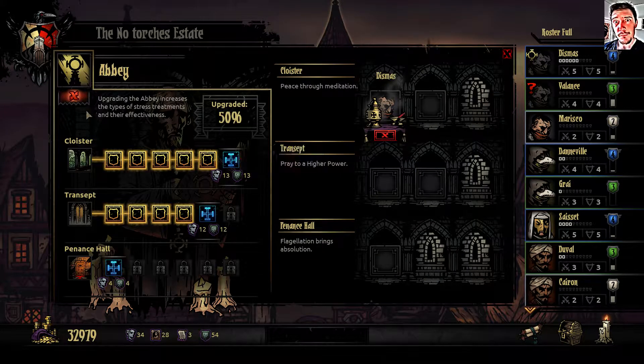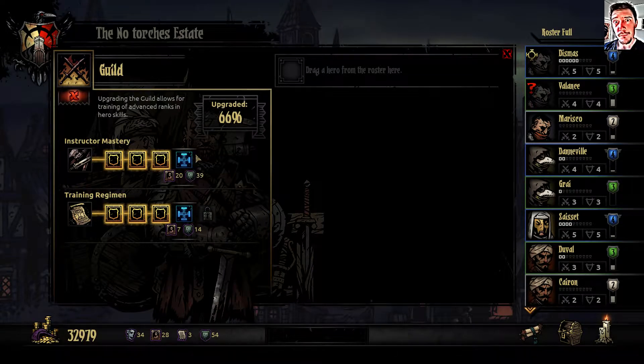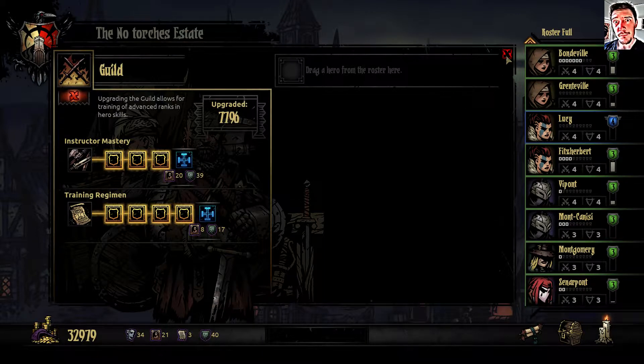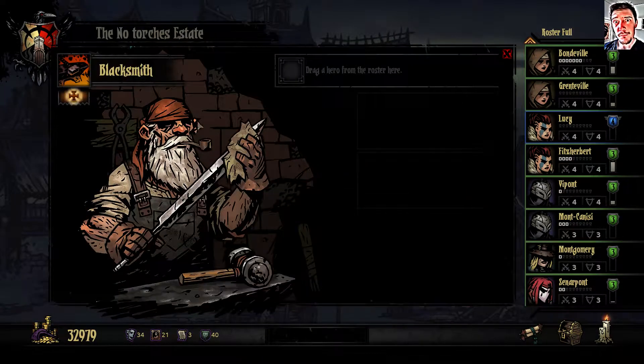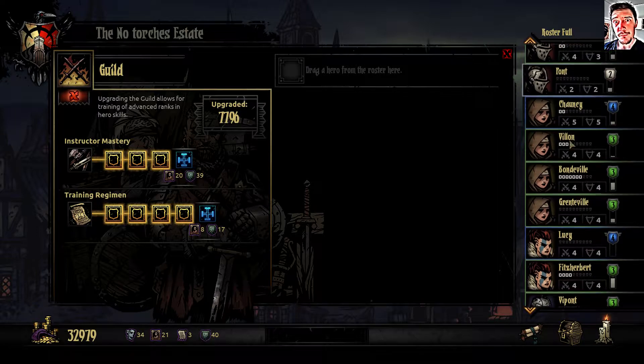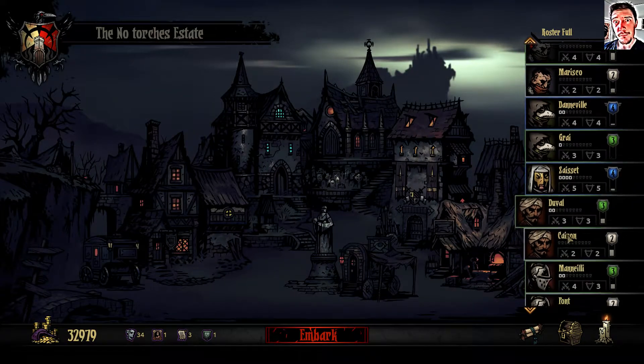Perhaps I should upgrade the cloister first but it's too late now. Let's check if there are any other upgrades I can do. I can upgrade this one. I don't have level 3 or level 5 heroes yet so I don't need this one, but let's keep the portraits anyway. The blacksmith is fully upgraded. Perhaps I need this for my level 4 heroes - okay let's go with this upgrade. Some may fall but their knowledge lives on.